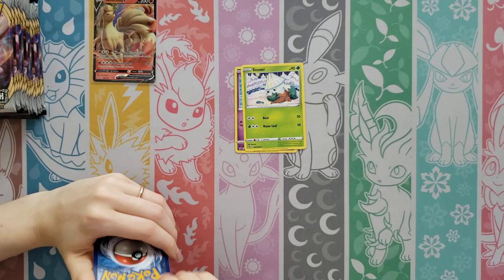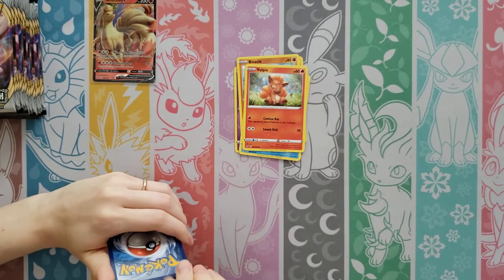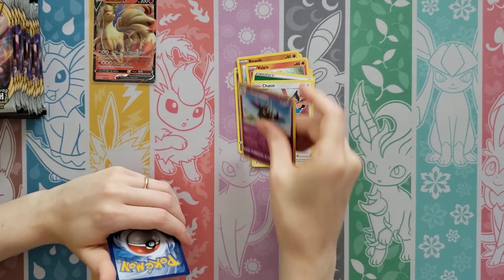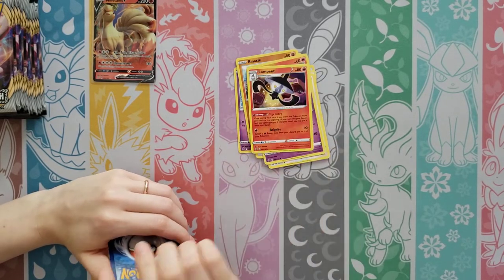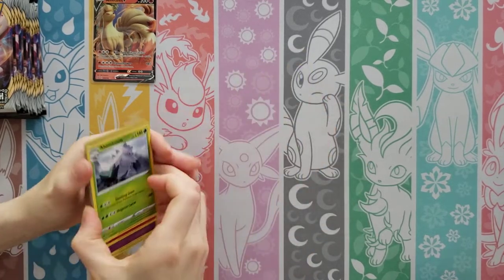Dreepy, Snover, Binacle, Darumaka, Vullaby, Ninetales — yes! — Grass Energy, Chatot, Drakloak, Lampent — Reverse is a Hatterene — and then you get an Abomasnow.